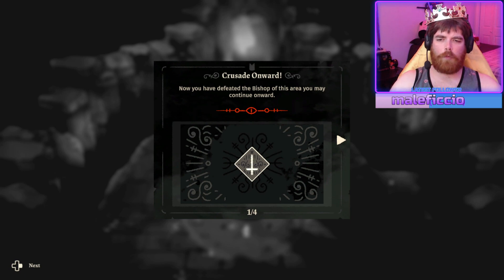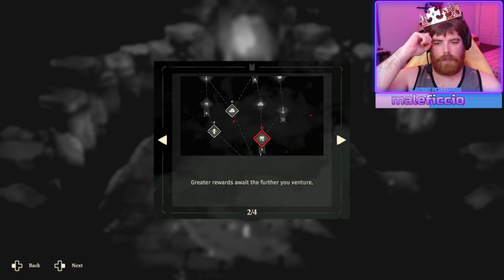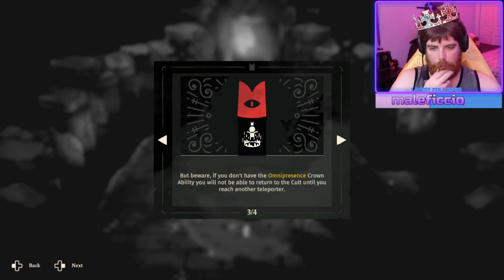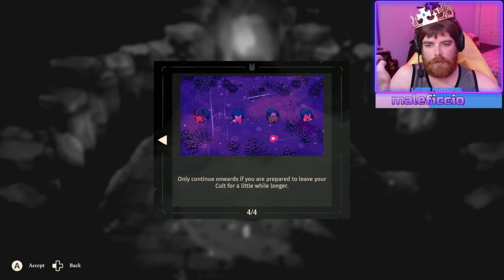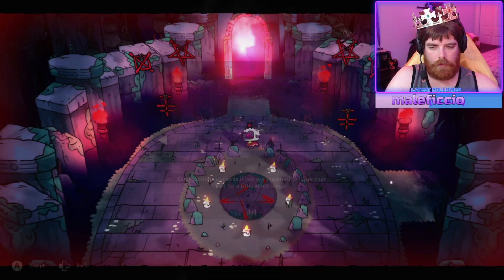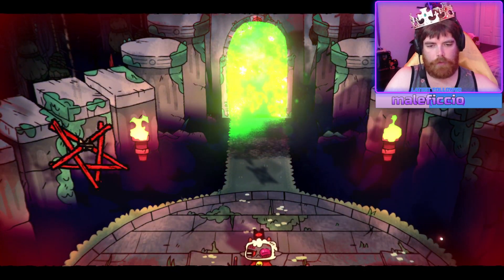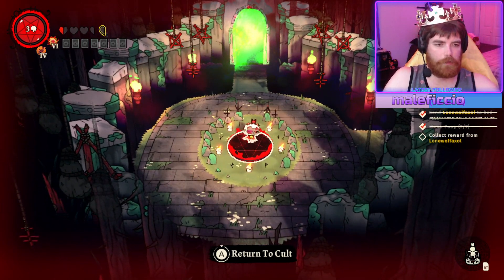Curse onward — you have now defeated the bishop of this area and you may continue onwards. The greater area, you can go. But beware — if you don't have the army present crown, you'll be able to return to your base until you reach another teleporter. I actually have that one, so good on me. Only continue onwards if you're prepared to leave your cult for a little longer. I don't really know if I need to push on, especially if I have half a heart. I feel like I'm kinda screwed, so honestly I feel like I'm getting a return.